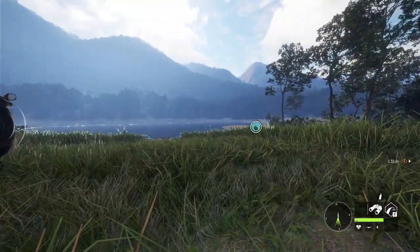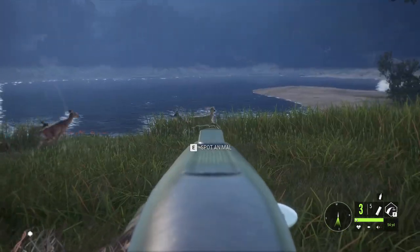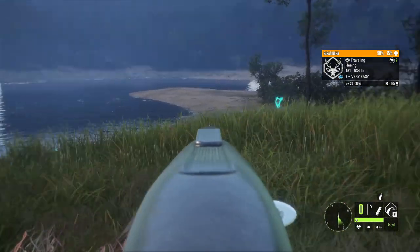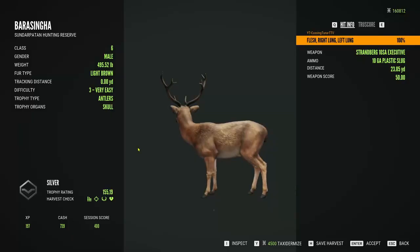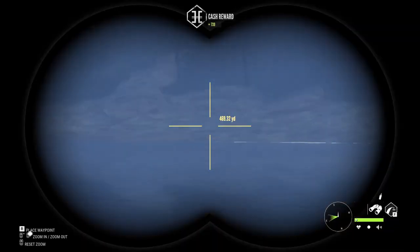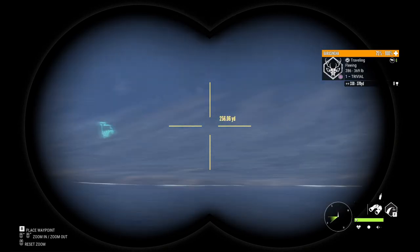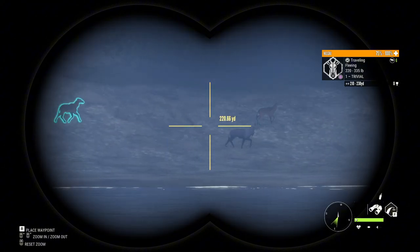Oh hello there — that was a good one. There's another good one. He's gonna go down though. They were so close, I didn't even realize — double lung shot, 155 score. The other one is definitely going to go down too. Good level 3 out there. They were a lot closer than I thought.